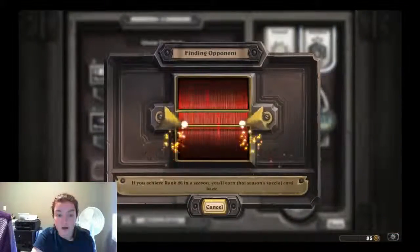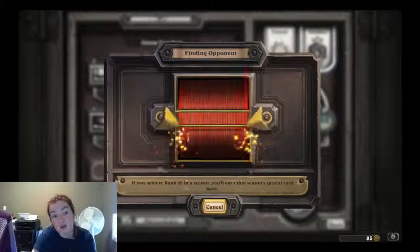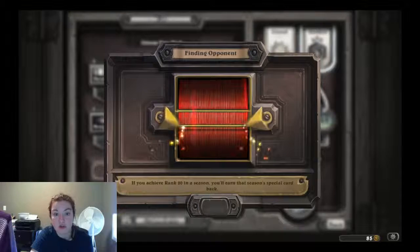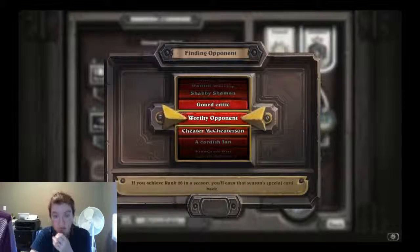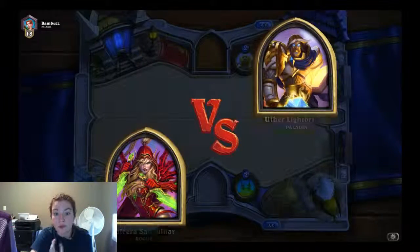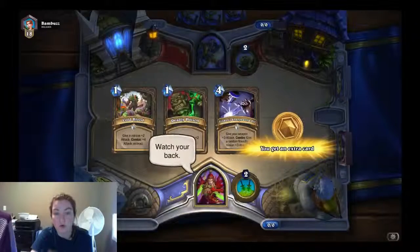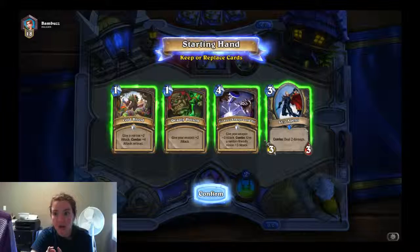According to the guide, you want to rush full face before your opponent can properly react. On average, you'll win on turn seven, usually with a tinker's sharpsword oil and wolf rider or arcane golem combo. The deck is built so that if you are just top decking — which you eventually will get to because it's aggro — any card you drop will allow you to finish off the opponent. Your hero power is used to protect your minions early, and it can be used to board clear with your deadly poison and blade flurry combo.